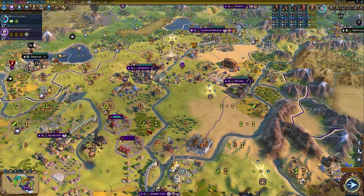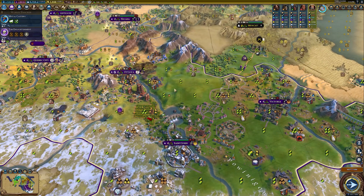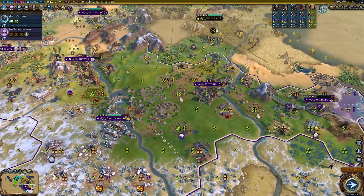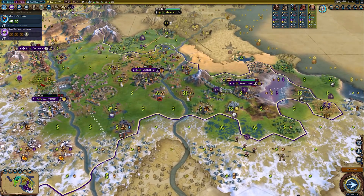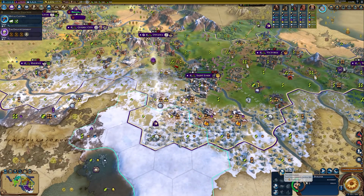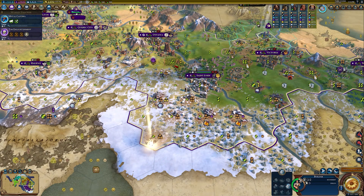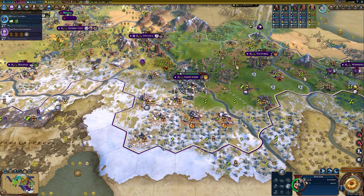We are about to finish our industrial zone in our capital in one turn. We're working on various other things — we're building the Taj Mahal right now, more industrial zones, entertainment complexes, and such. We cannot declare war on Pachacuti for a while because he's still paying us, and that will be going on for another four turns.